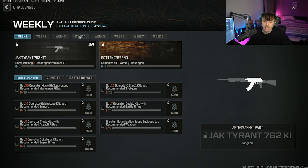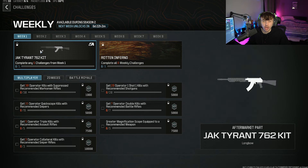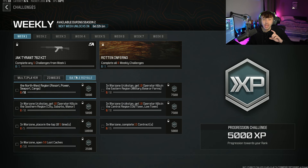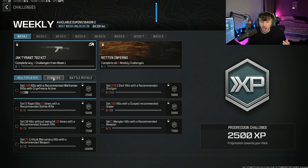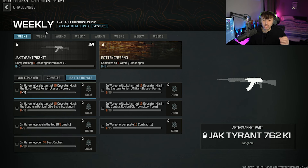What you're going to have to do is go through the different weeks as we have done previously. You have to complete 5 challenges every single week. You'll know when you've completed all 5 because you'll unlock whichever part is listed — usually an aftermarket part, sometimes a brand new gun. You've got 7 challenges for multiplayer, 7 for zombies, and 7 for warzone, and you can mix and match these. This updates every Wednesday for the next 8 weeks.